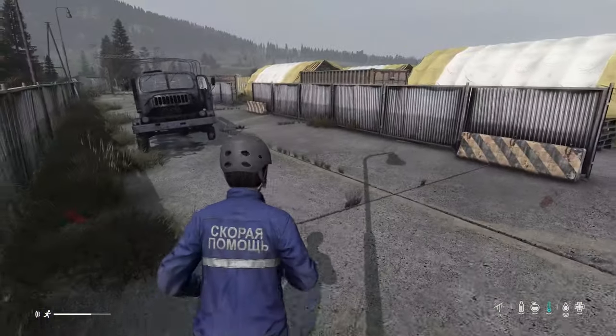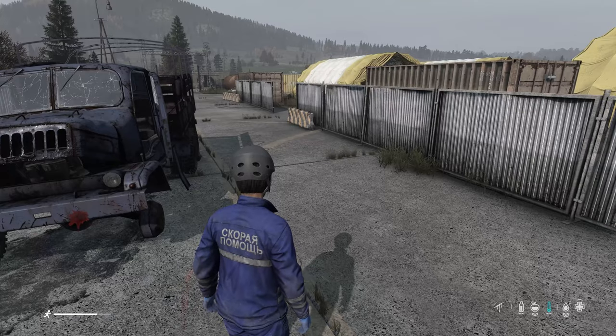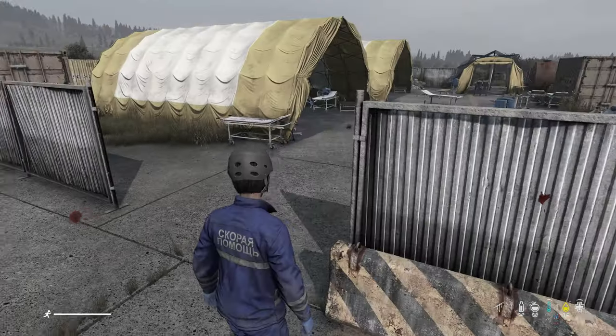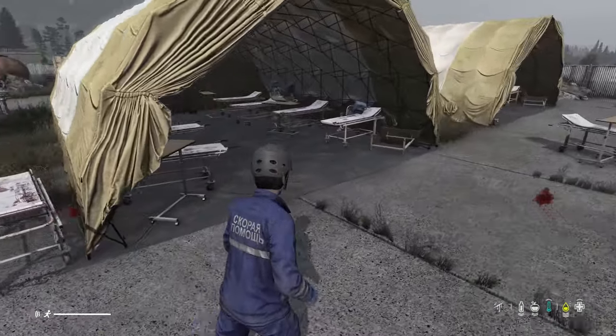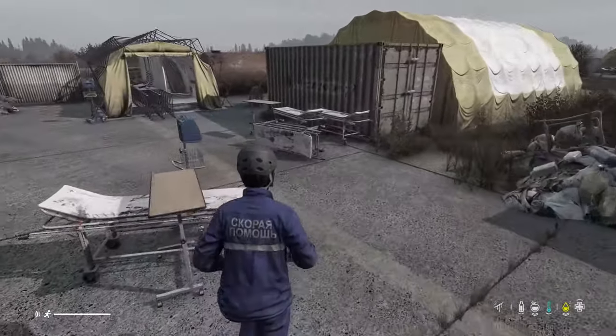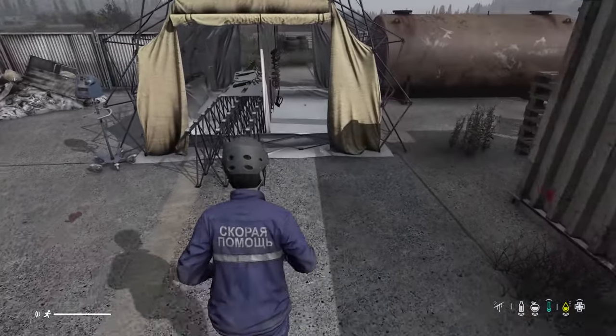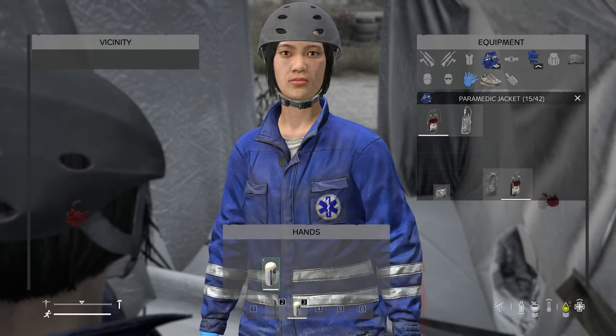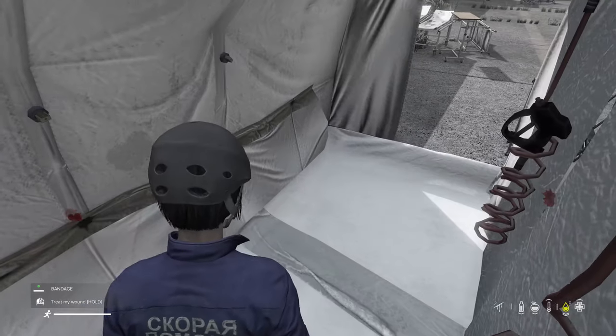We got two bleeds. We're going to let it bleed down till we lose some blood. I've got to go find a bandage. My blood is already yellow — let's find a bandage real quick. Don't tell me I can't find a bandage when I need one. We'll bandage up.